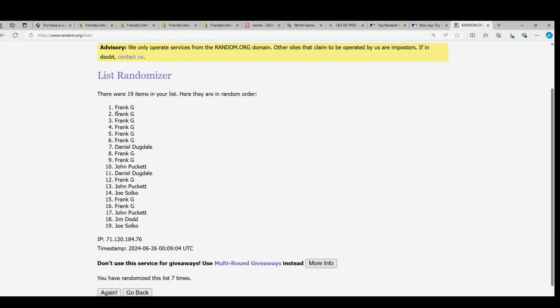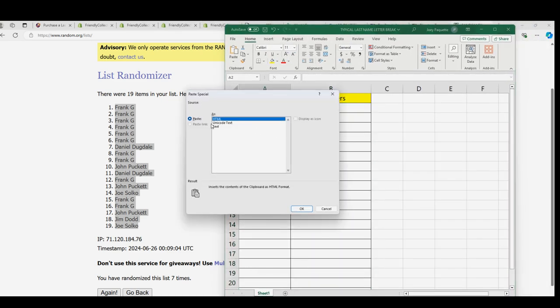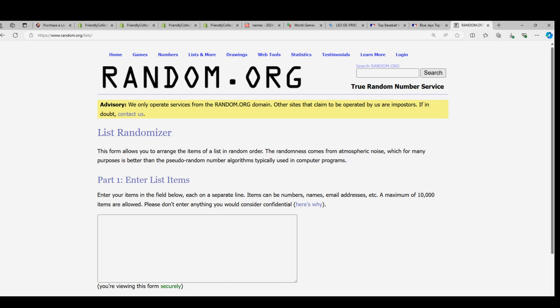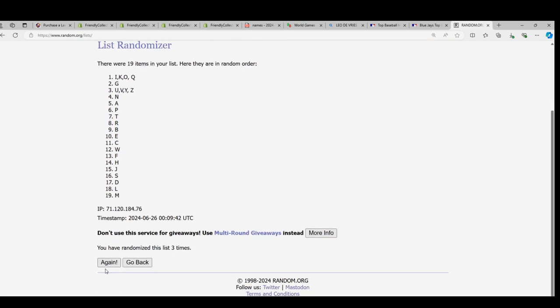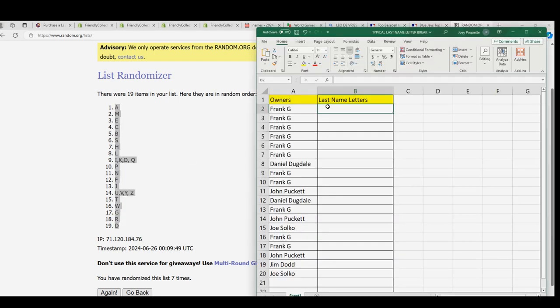Lucky number 7 - our first random is all finished. Now for the letters. 7 times through the randomizer, let's go. Lucky number 7. Alright, let's see what's going on here.